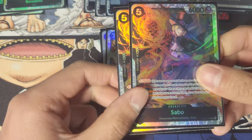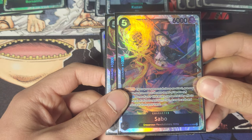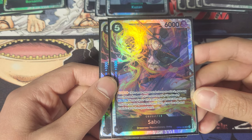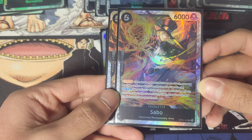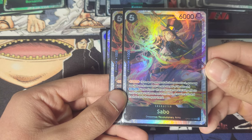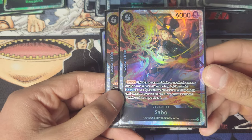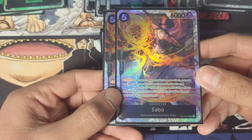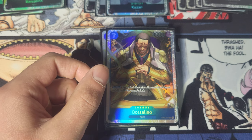Then we have Sabo at two. Sabo is too good. He's a blocker with a counter. When you play him, you draw two, you trash two, and none of your characters on your board can be KO'd by effects for that whole turn until your next turn. Obviously this is perfect for the mirror. If I had drawn it the other day, I would've won the whole tournament.